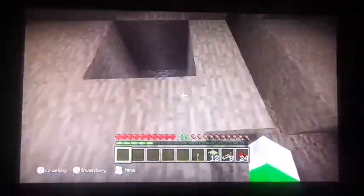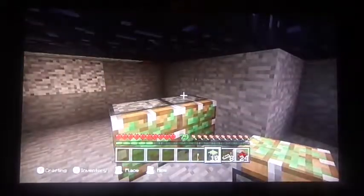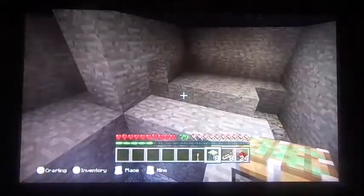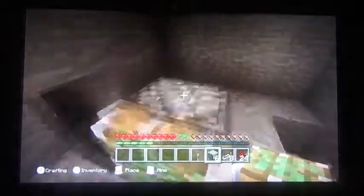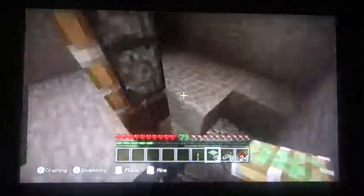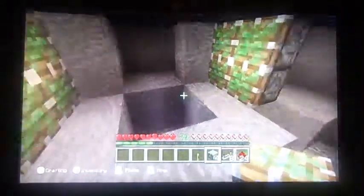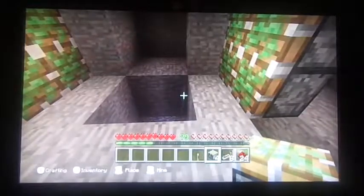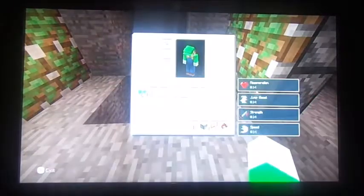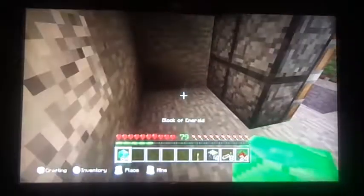Let's get to work. Basically, you put the sticky pistons — not like that, give me a second — basically, you put eight of them down, making sure they face each other. You're also going to need eight blocks of your choice, because it's kind of cramped down here.